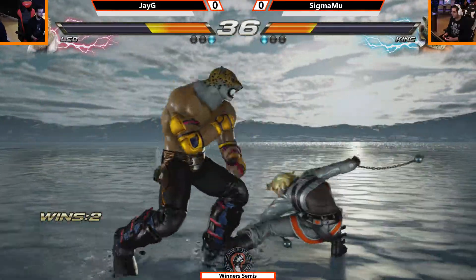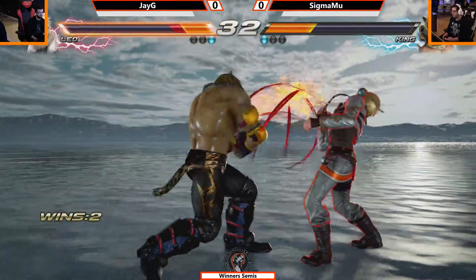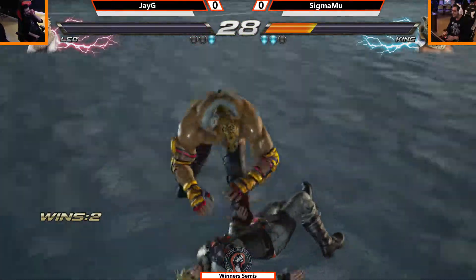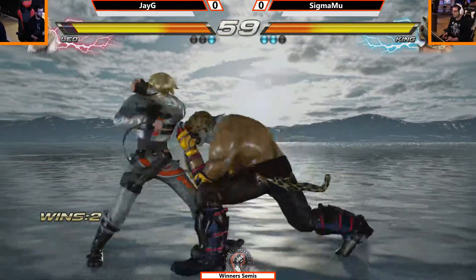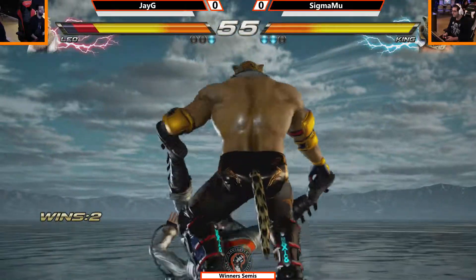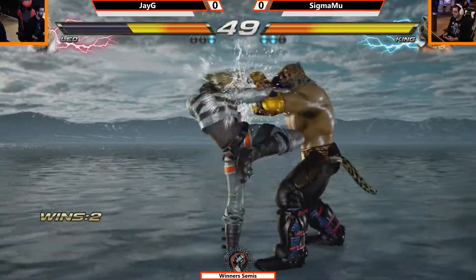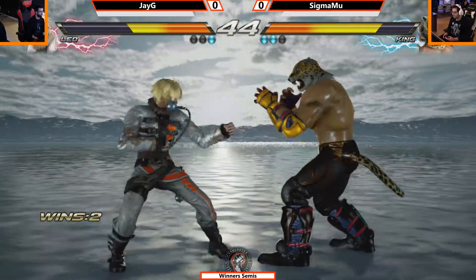Nice running low there from JG. A trade — I don't know who that really favors, it didn't look like anything. Sigma Moo — oh, got him! That tilt-a-world power slam, beautifully done from Sigma Moo. Got him again — he absolutely got him. Leg whip. Can you break it? Nope. Sharpshooter. That's it — big time damage. Good early life lead for Sigma Moo to work with.